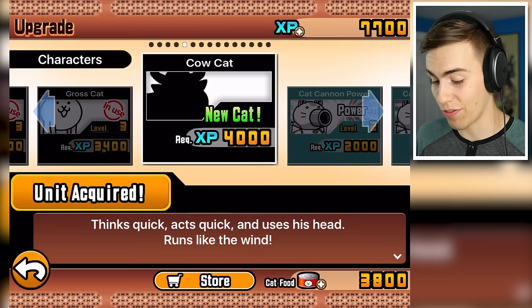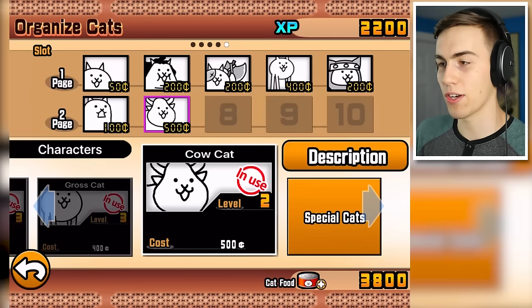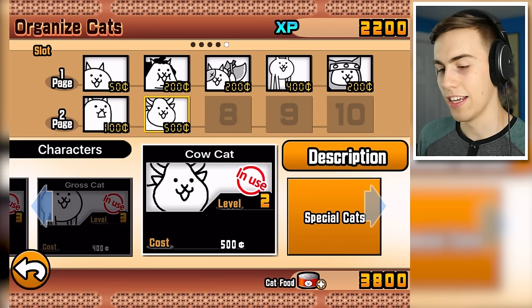That's the Cow Cat. What a beautiful cat. I'm also going to level him up just because I can. Can't do it more than once. So I've set him up on page two of my equipment. He's 500 bucks, so he's actually a pretty expensive cat. He's not going to be one that we get to use very often.